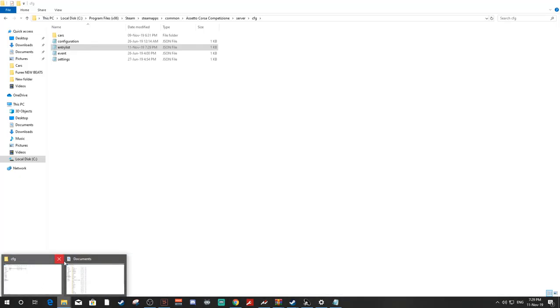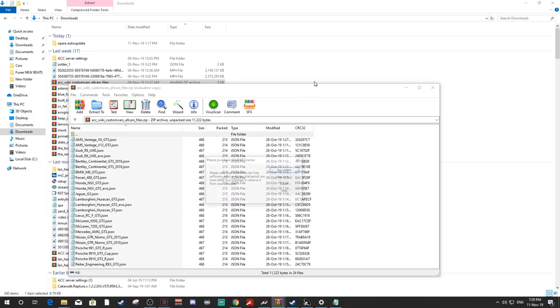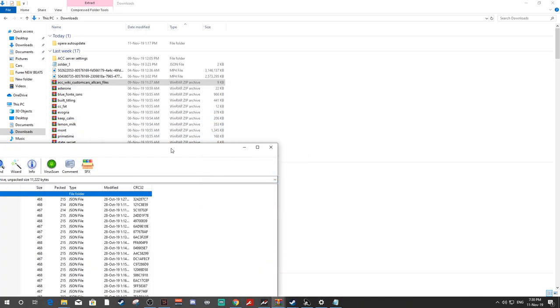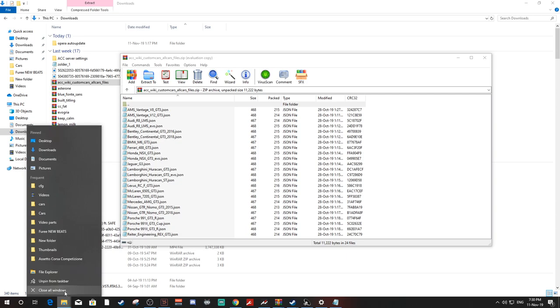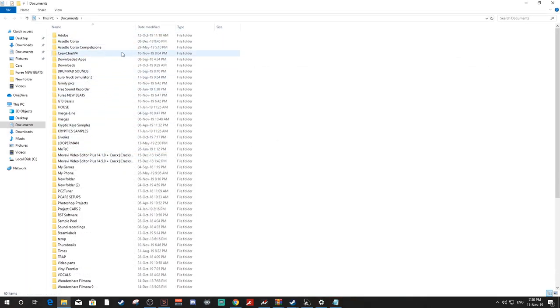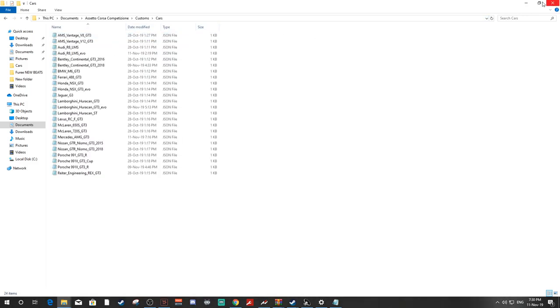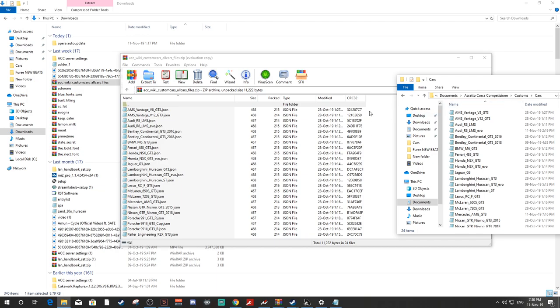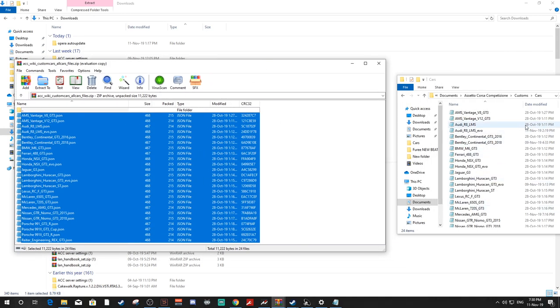Once you've downloaded that, head over to your Downloads folder, unzip it, and click into it. You'll see all the stock custom liveries for all the cars. From here, open a separate folder — go to Documents, then Assetto Corsa Competizione, then Custom Cars. Highlight all the cars from the downloaded pack and drag them over into the Custom Cars folder, which will be empty at this point.